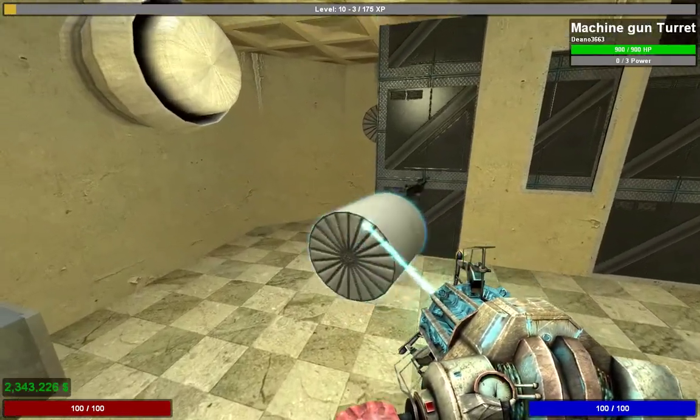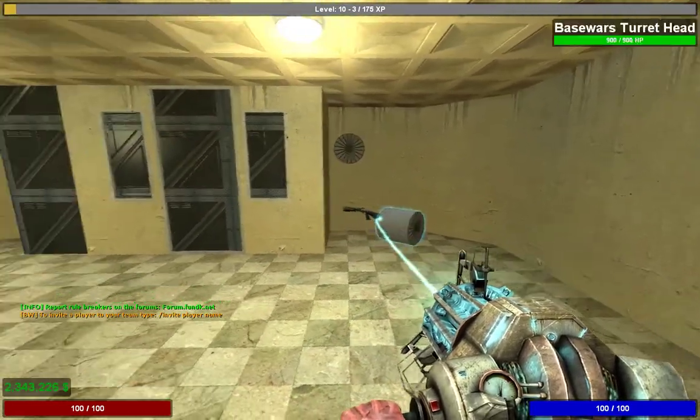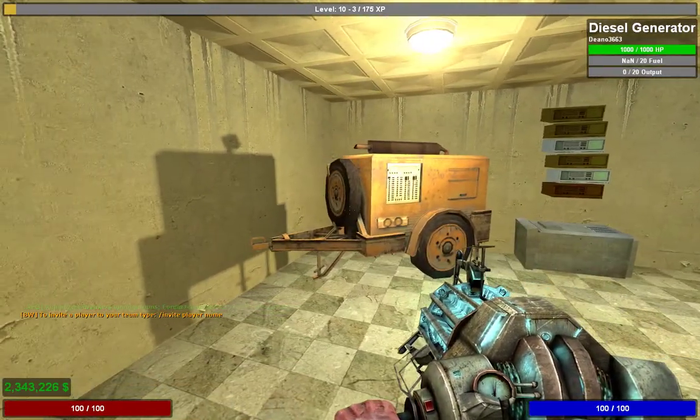Turrets aren't that effective and can be destroyed fairly quickly, but they're good for delaying enemies so they can't just rush you straight away. They give you time to get back to your base. You'll want to push them out, and they also need powering.